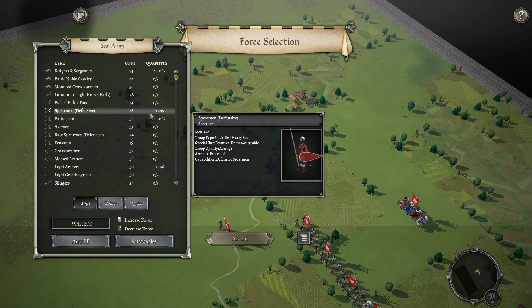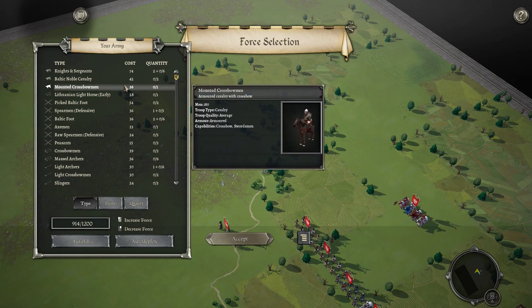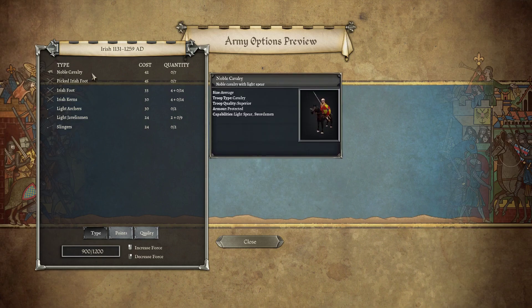We just need to figure out the ratios between Light Infantry and Knightly and Non-Knightly Cavalry. The Irish list is pretty stripped down — there's Noble Cavalry, so Superior, Protected, Light Spear Swords. Pretty subpar, but 42 points.